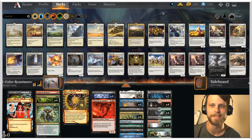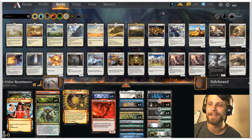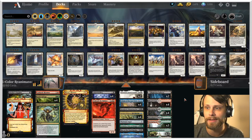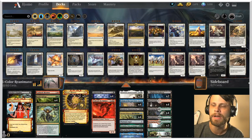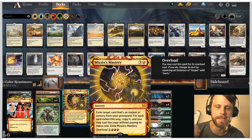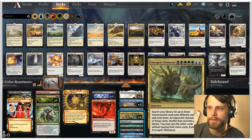Without further ado, let's talk about this list. I did not create this one — I found it on AetherHub. Unfortunately I don't remember who posted it, but it is a really cool list. I was looking for a reanimator list and this one really caught my eye. Having tested it once or twice, I really, really like it. This is based on Unburial Rites, Mizzix's Mastery, and Rise of the Dark Realms.